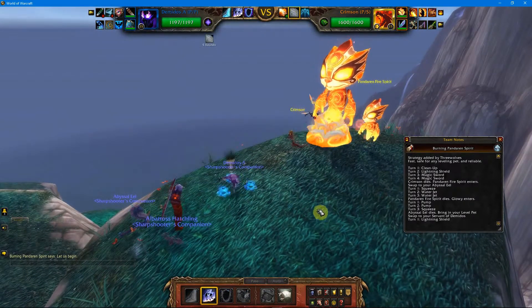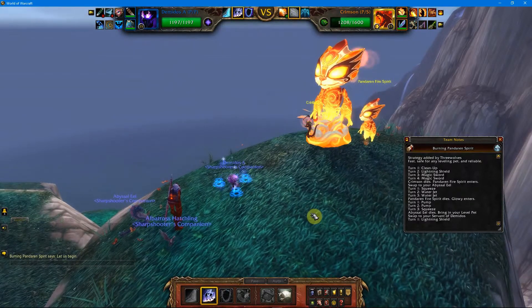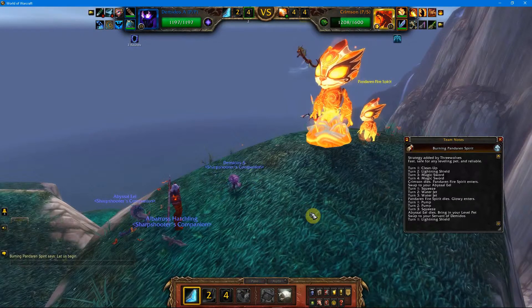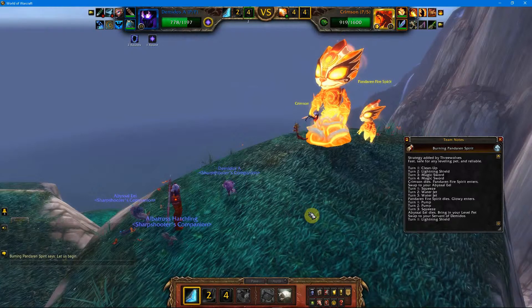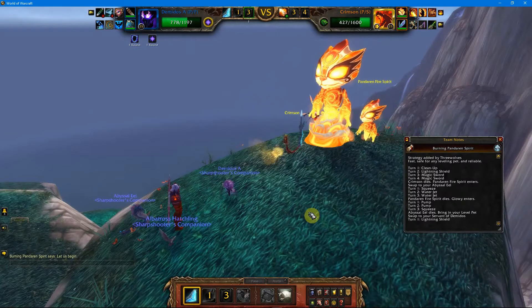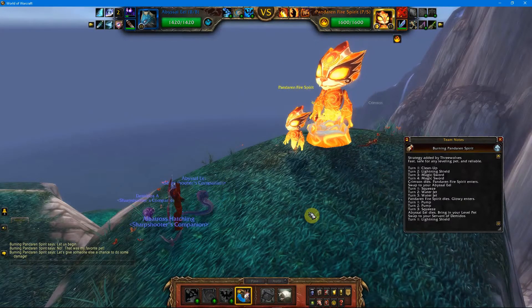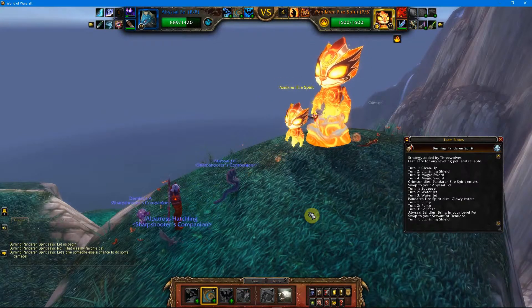For turn one, we're going to use Cleanup — this removes the cyclone cast by Crimson. Next, we'll use Lightning Shield because Crimson is flying up high and is unattackable anyway. Then we'll use Magic Sword, and use Magic Sword again — it won't hit, but Crimson will still die. Pandaren Fire Spirit enters; we'll switch to our Abyssal Eel at this point.